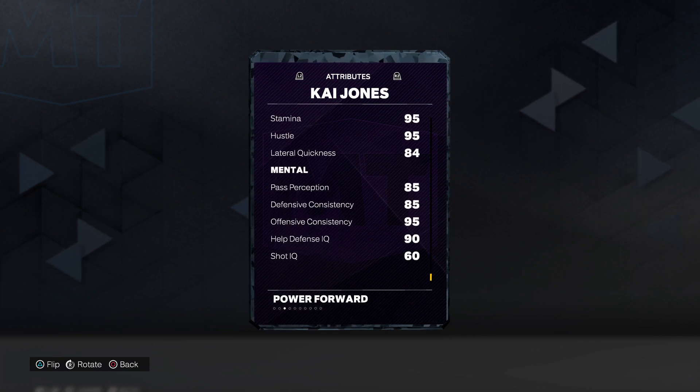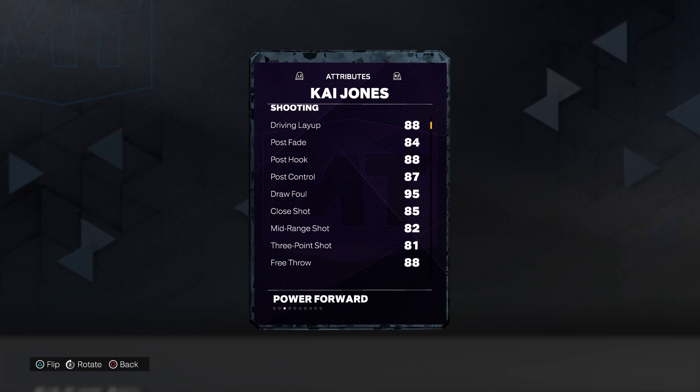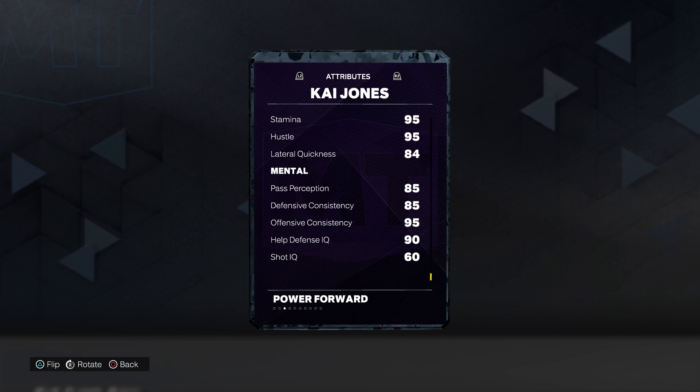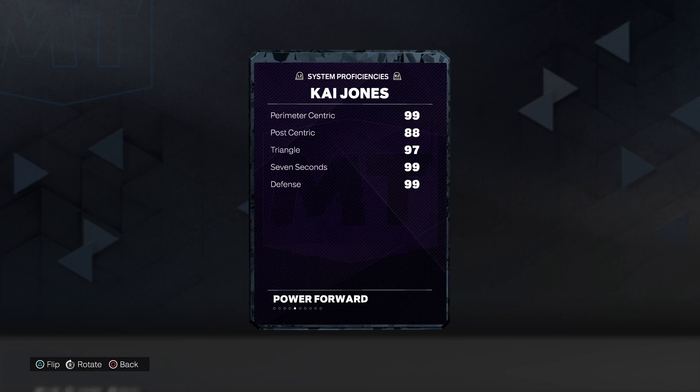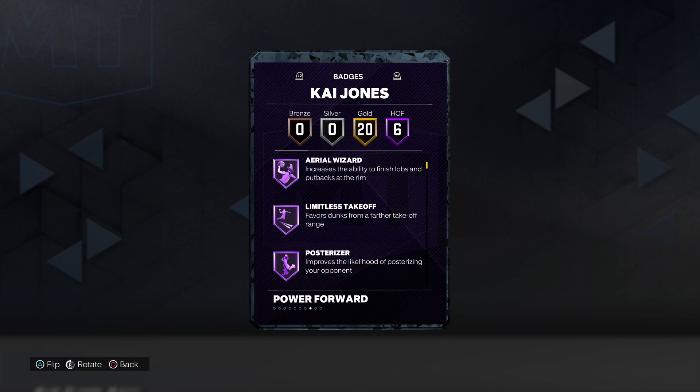We've got 80s and 90s on the mental stuff, including 95 — defense consistency? I messed up there. Offense consistency, okay, like everybody else. We've got 99 standing and 90 driving dunk tendency, and also 99 alley-oop dunk tendency. Putting it down.